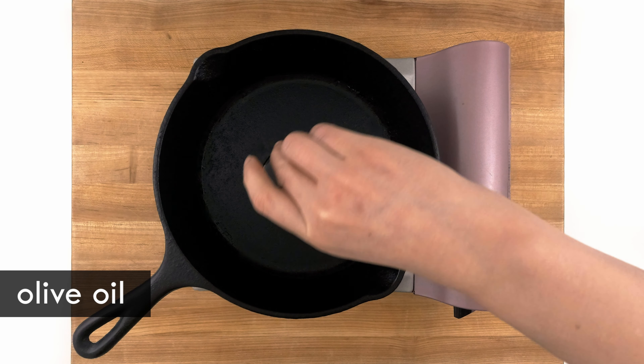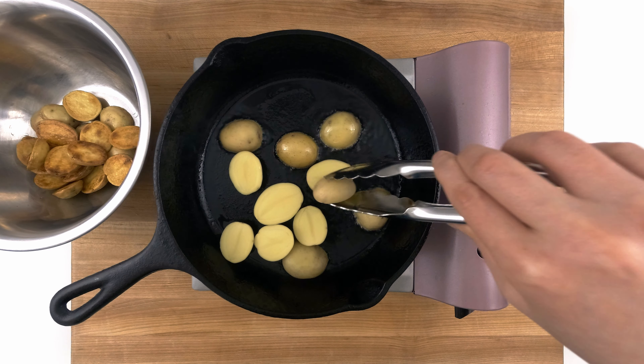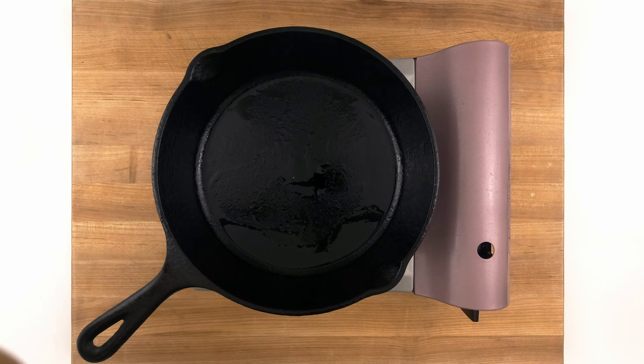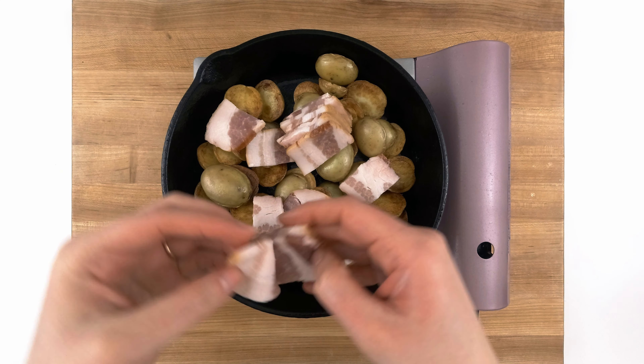I preheated my pan for about 3 minutes before adding the oil, and then just when it starts to smoke, I add the potatoes. I had to fry them in 3 batches to make sure they each made good contact with the pan. My oven is preheated so I turn off the burner and toss everything into the pan — here's my browned potatoes, my bacon, and my onions.